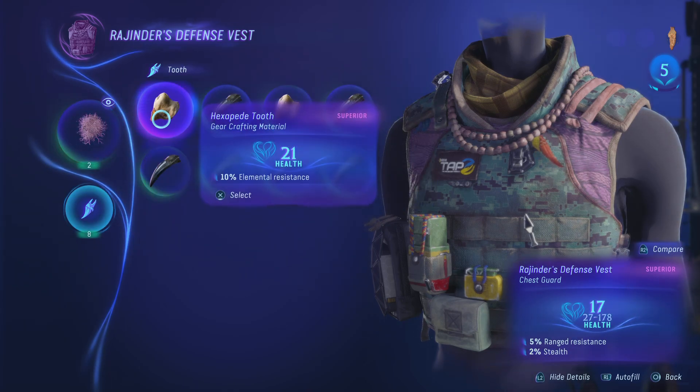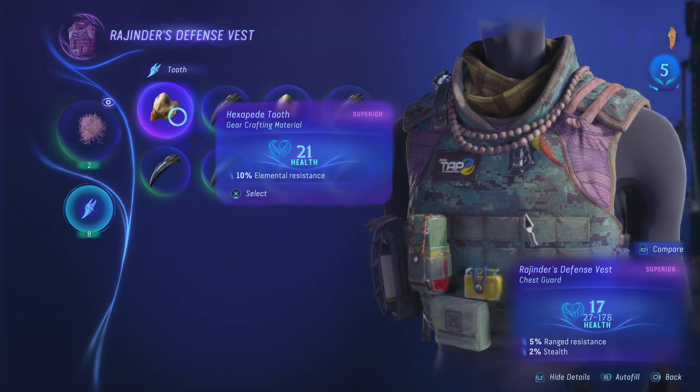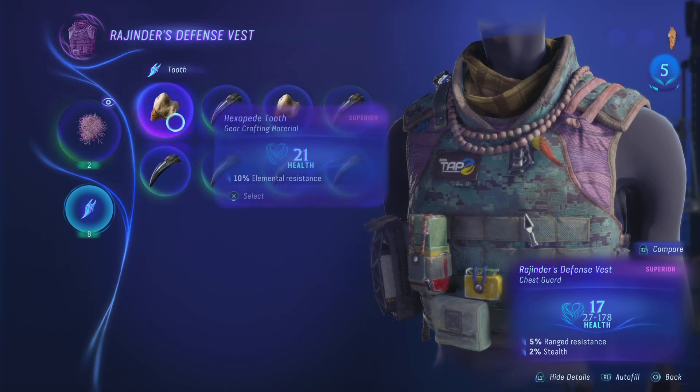Same with the tooth — that's the second ingredient. Each tooth has different stats. I have this tooth which is 21, and the others are 14, 12, 12. So easy choice — I'll take that one.